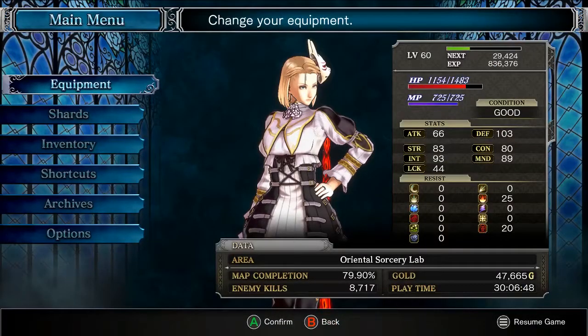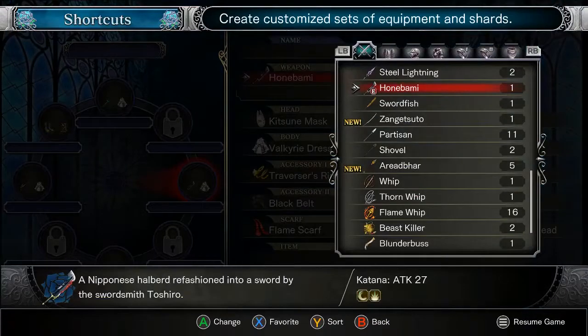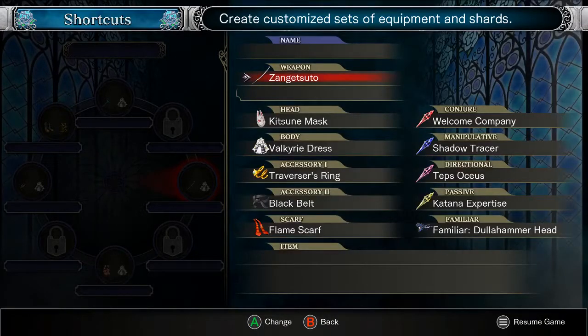So, basically, what this amounts to is we now have Zangetsu - a great blade whose bearers are given the name Zangetsu or Moon Sunderer. 45 damage katana. Might actually be switching back to this form more often now. That's a lot of damage.